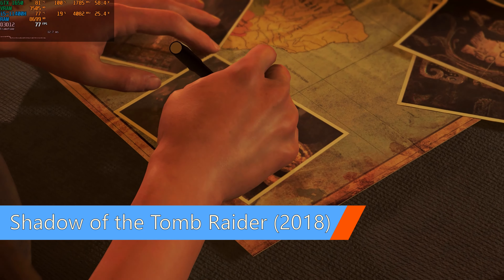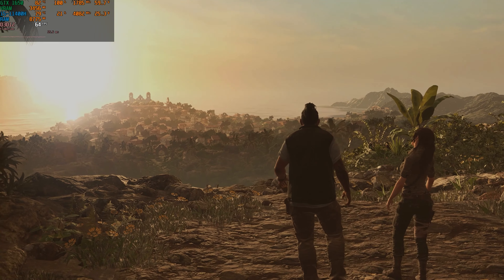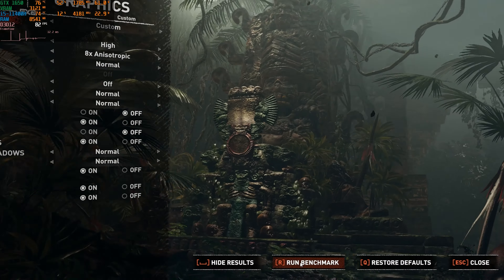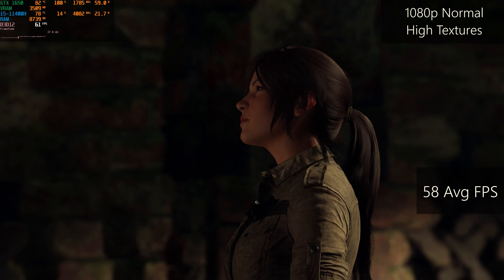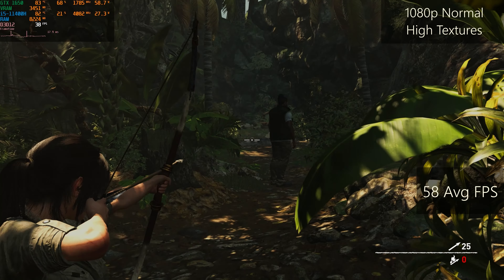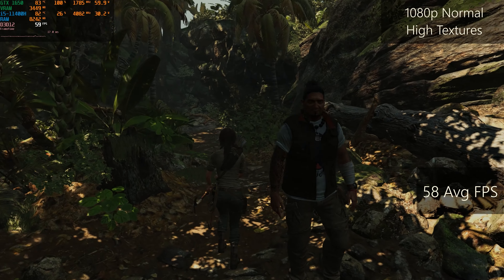Shadow of the Tomb Raider was released in 2018, yet it is still used for testing because it has beautiful visuals and one of the best gaming benchmarks ever, which shows us 58 FPS on average. In the cutscenes, the FPS might get slightly lower, but the important thing is that the framerate is stable, because VRAM is under 3.6GB and not getting close to the threshold.